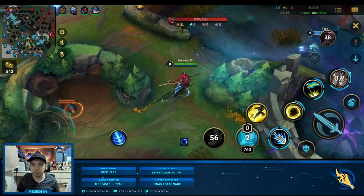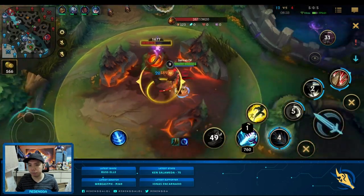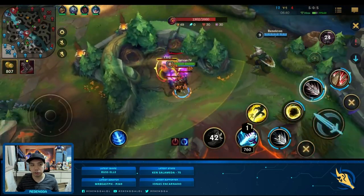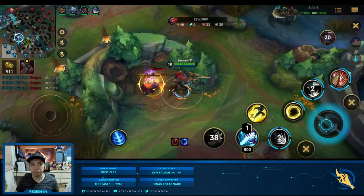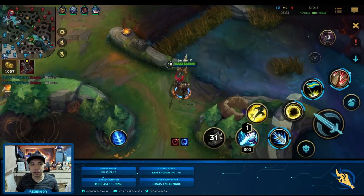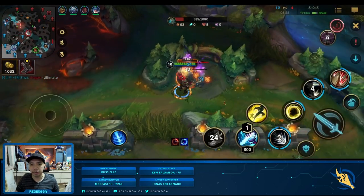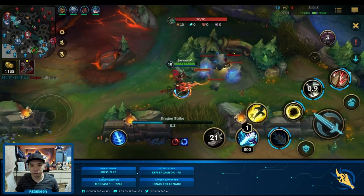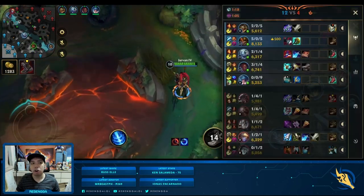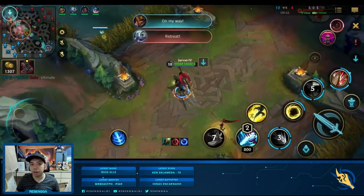Fizz plays a bit greedy trying to go for the blue but gets away safely. What I'm doing is clearing red, Krugs, and Raptors, then positioning for the dragon if possible. I check for possible catches, see Galio move around, then proceed to Krugs for the clear. With dragon spawning in less than 40 seconds, this is the perfect time to move to the top side since I've already cleared my bot side camps. When an objective is spawning, you always want to clear the opposite camps so that they spawn again after taking the objective.